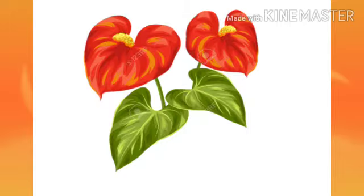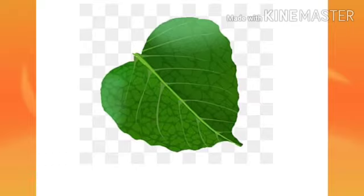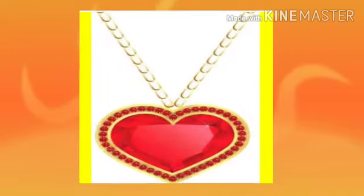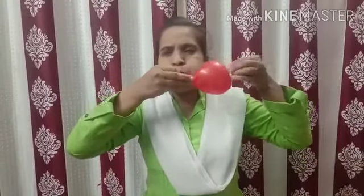Look carefully — isn't it? This leaf is like a heart in shape. Can you see this? Yes, ma'am. This is a locket with the shape of a heart. What is in my hand? Balloons. Yes. Let me blow one — a heart-shaped balloon!